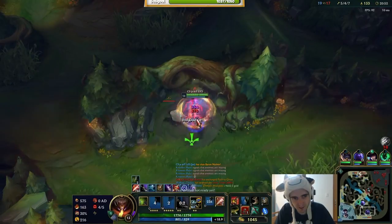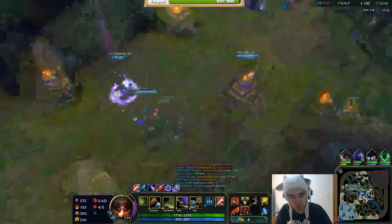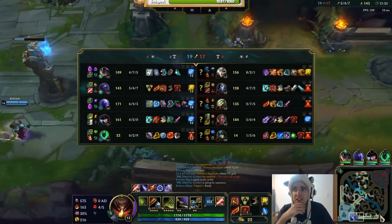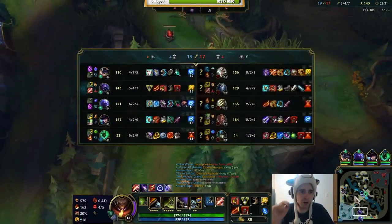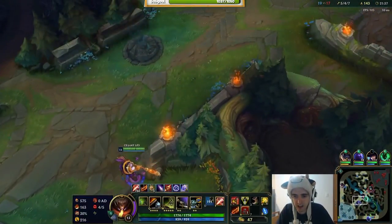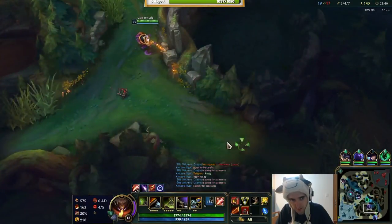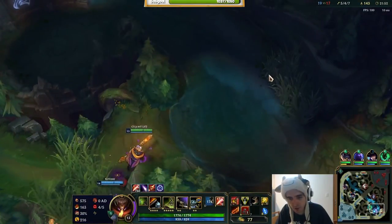Now we have Guinsoo's. We're going to back. Now we can either group or we can choose to split. I like to play my Jax like I play my Master Yi — I like to split push. You can see that Yi has less CS than me. It just doesn't make sense to play Yi in lane. It's just really hard to CS, because what you do is you farm the jungle until you have Guinsoo's and then you just go and split. He rushed Guinsoo's instead of a Blade of the Ruined King, but he's still really far behind.